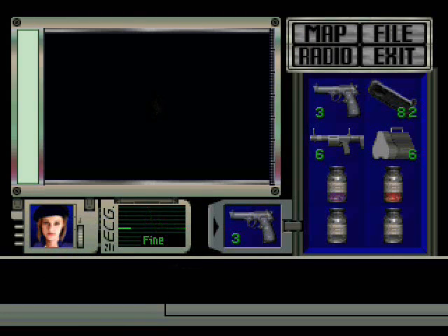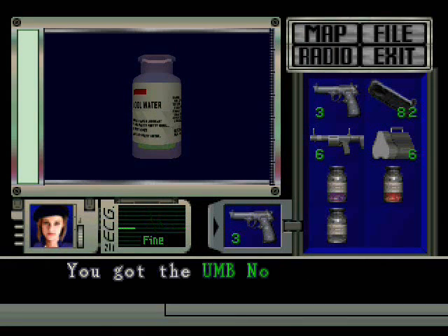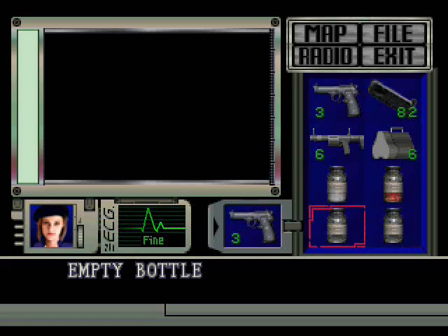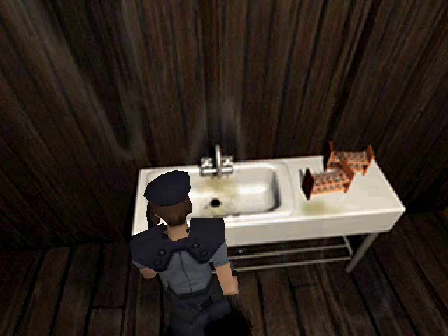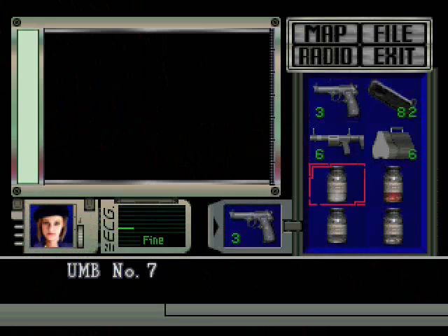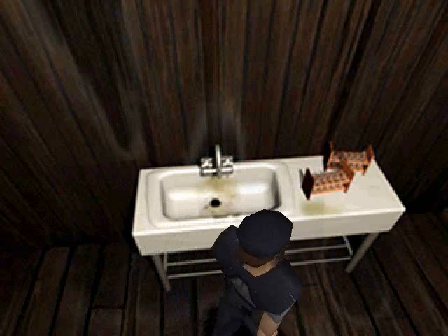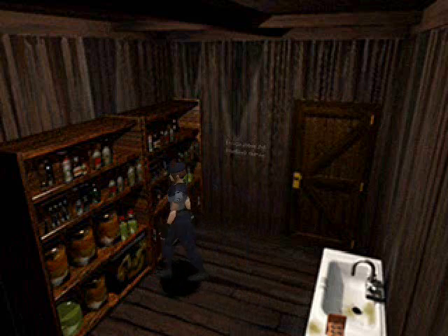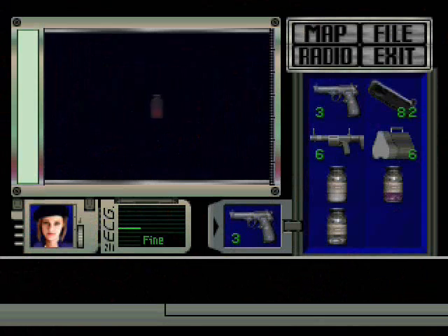I went to Vintage Stock looking for Echoes. I saw Resident Evil Zero for $10, Shadow of the Colossus for $15, Fallout 3 for $15. They actually had some neat wallets there too, and a huge manga section — Soul Eater, Naruto, Black Butler.